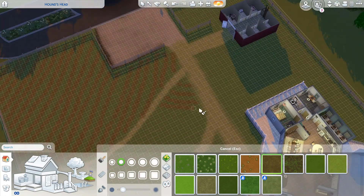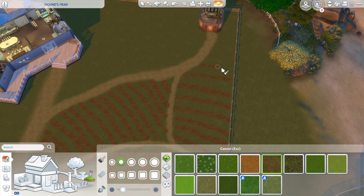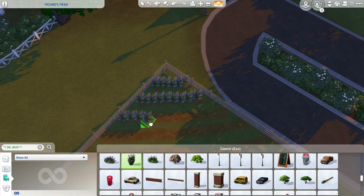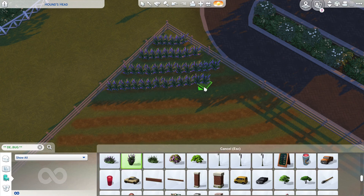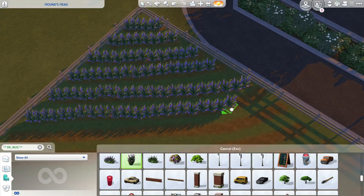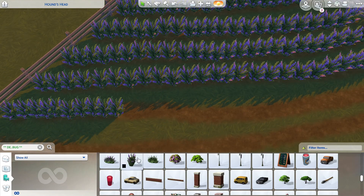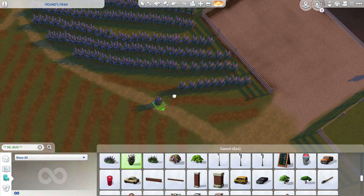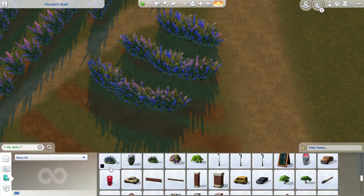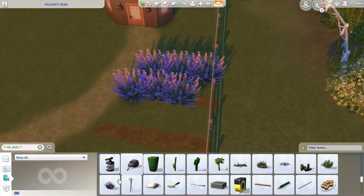This part took quite a bit of time — I placed a whole lot of lavender. I used all debug lavender, and there are a few different types of lavender bushes: the single space ones, a line one, and a big bush. I did one of each, and then changed up the colors to break it up a bit. If it was all one color the field would look very monotone, so I used the darker blue, the purple, and then the big bush is more of a pink.